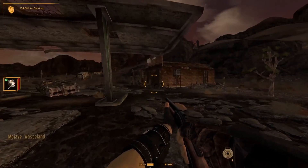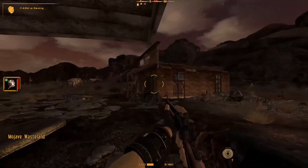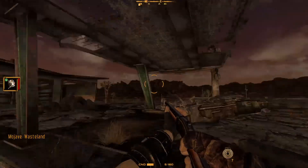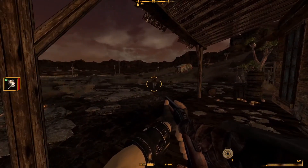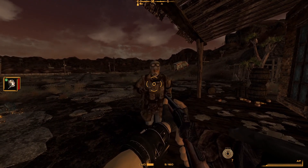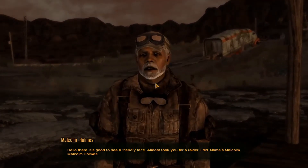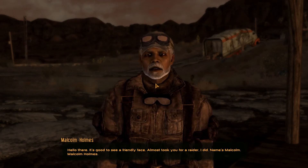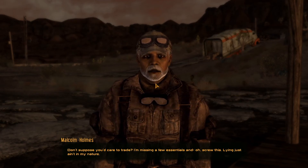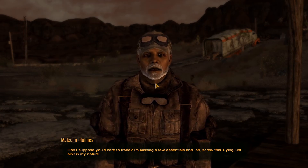Go check out the other road stop — the actual road stop. That was just a gas station. Oh god — how many times do people gotta keep coming towards me? Hello there, it's good to see a friendly face. I almost took you for a raider. Name's Malcolm — Malcolm Holmes. Don't suppose you'd care to trade?